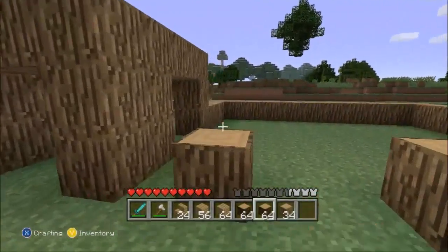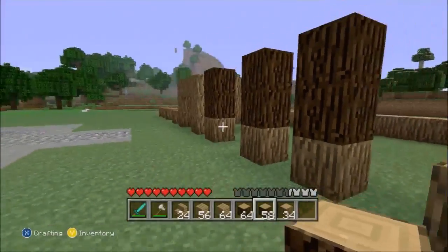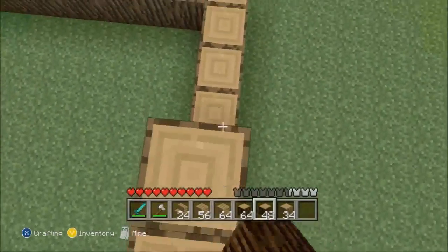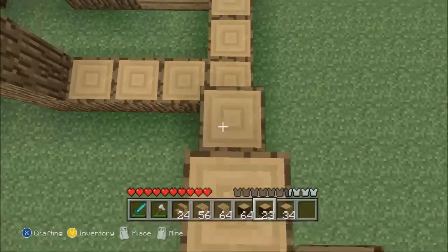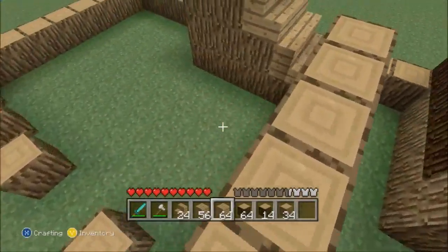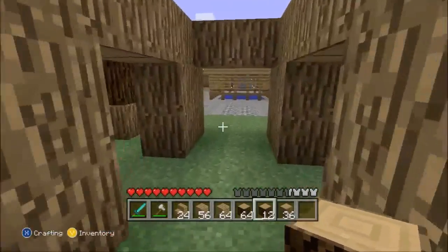I'm actually starting to really like building with wood. The contrast between pine wood and this type of wood really looks nice to me — it feels like they go together when I use them. So let's build up a basic thing like that, and of course our archways will be regular wood. Let's drop down. I always have more wood in the house anyway.